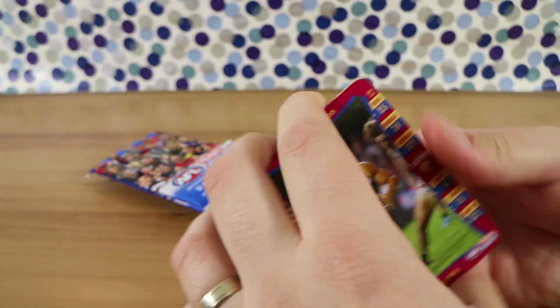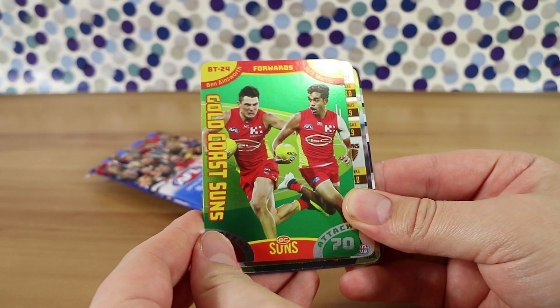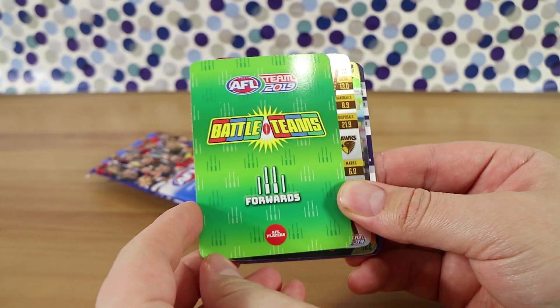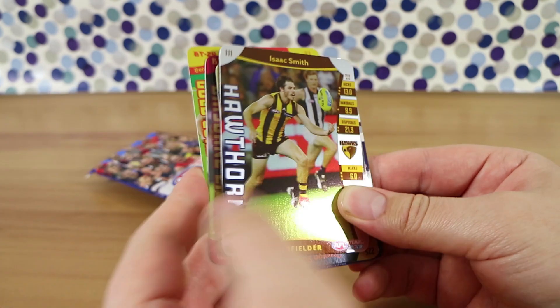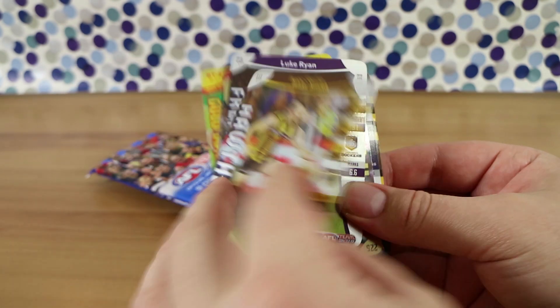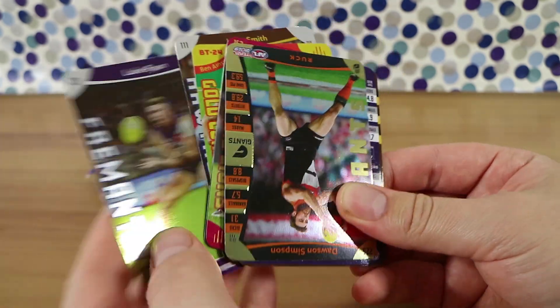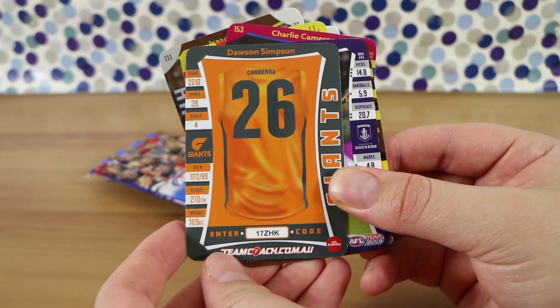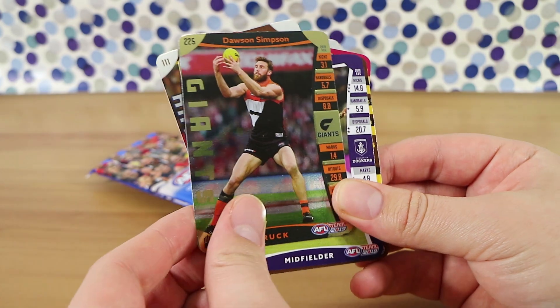I've got the rarities ready to go, let's fly through. We've had a few of these — these are the battle team cards and they're one in every two packs. Another silver card, another silver card, and a gold card with the coat on the back, which was upside down, weirdly enough. Good on you, Dawson Simpson.